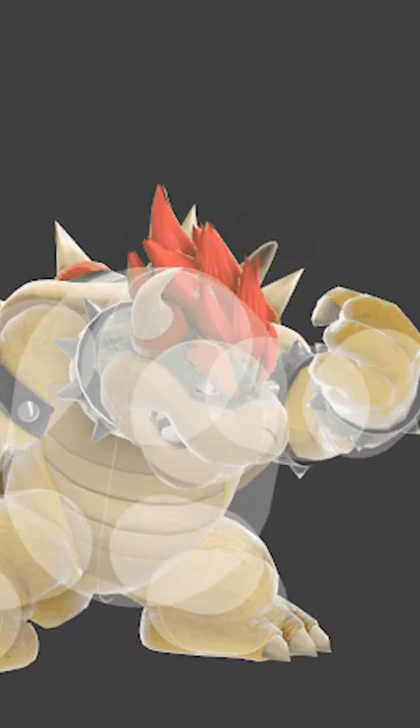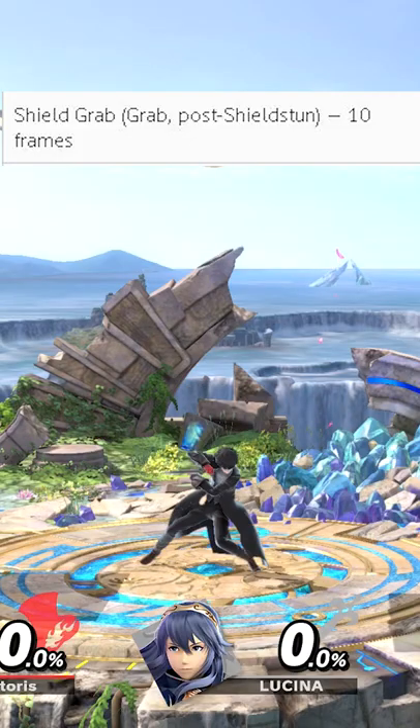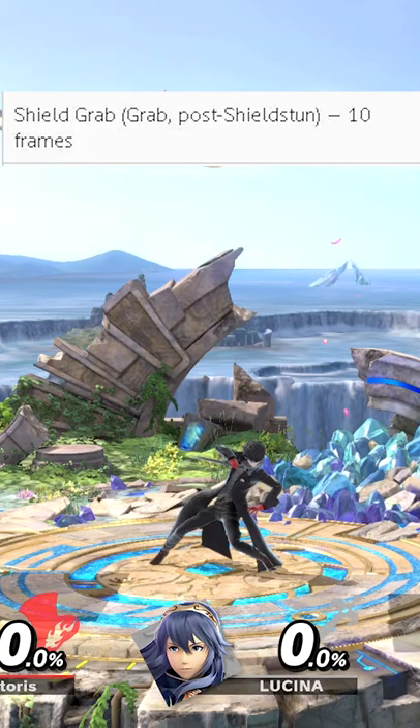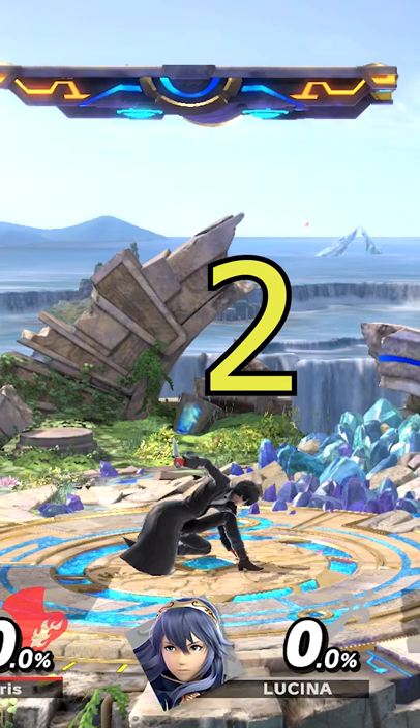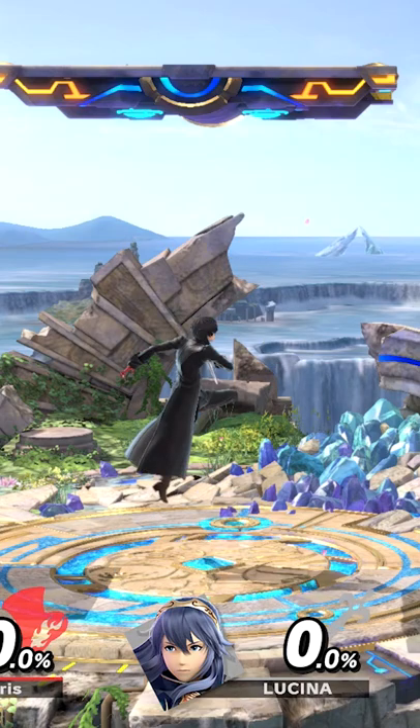Laggy options you should know in Smash Ultimate. I'll use Joker as an example, but laggy moves depend on character to character. For example, did you know that shield grab could take up to 10 frames? For a character like Bowser it could take 12 frames, and universally for all characters the jump squat takes three frames.